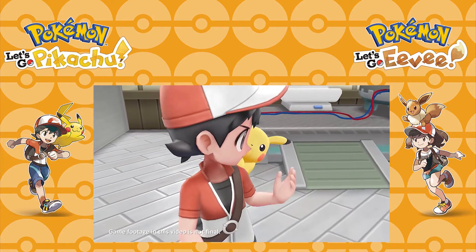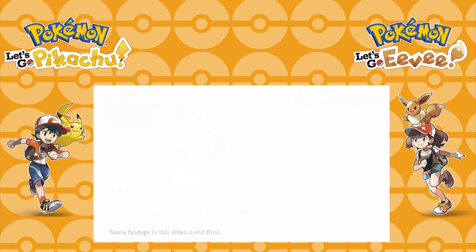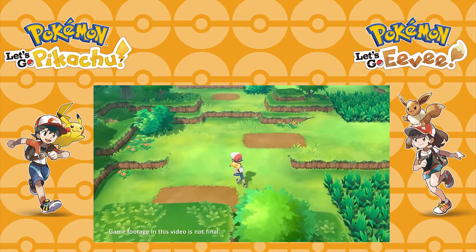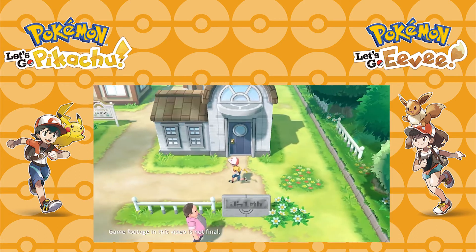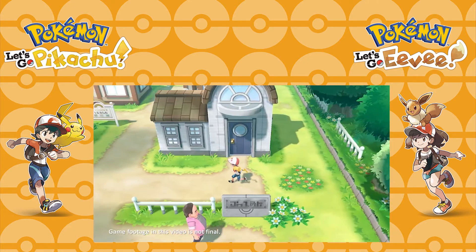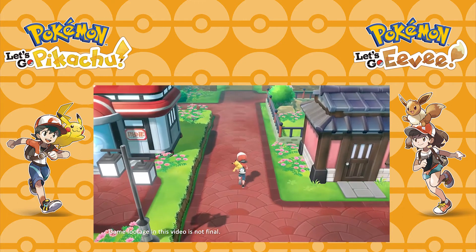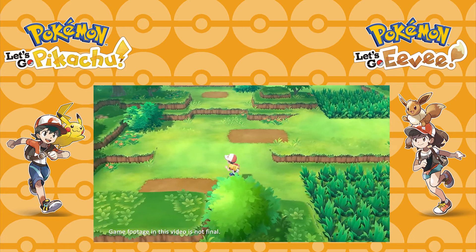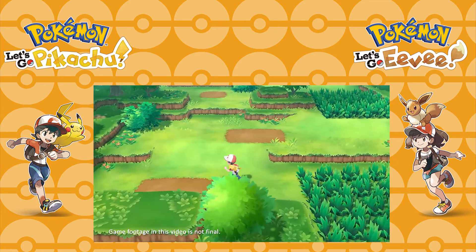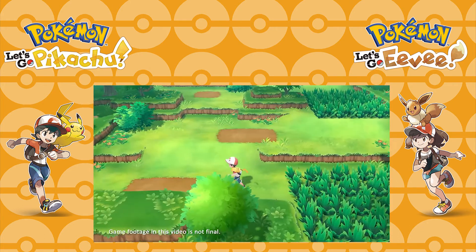Next we move on to a scene where the male trainer obtains a Pikachu in a room that I can only assume is Professor Oak's lab. Then we see flashes of Pallet Town, a route that appears to be Route 1, and Viridian City. Notably, in both of these shots Pikachu is riding on your back the whole time. I absolutely love the following Pokémon mechanic from HeartGold and SoulSilver, and it's awesome to see come back — maybe there's more to that mechanic as well.